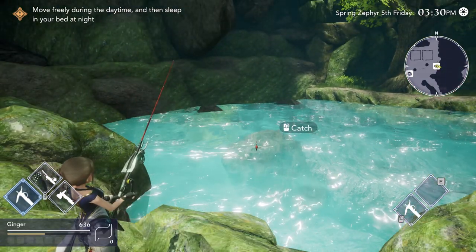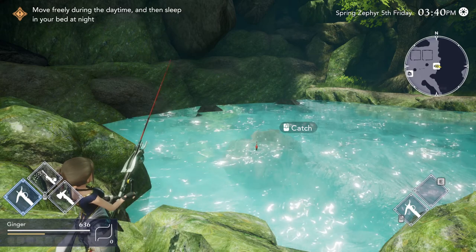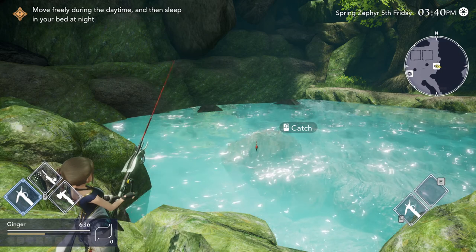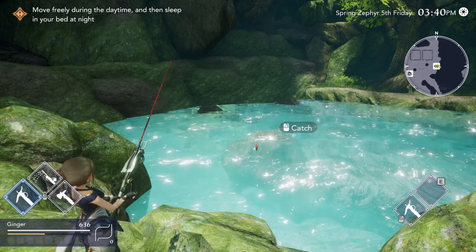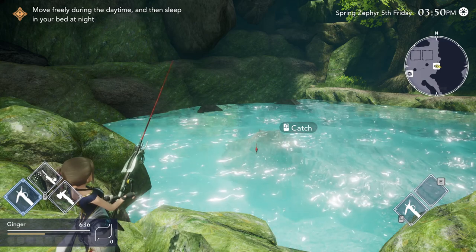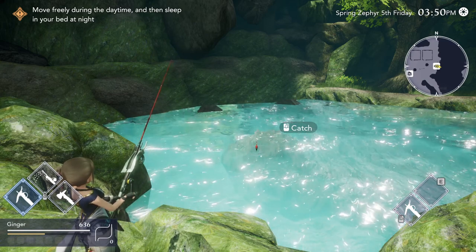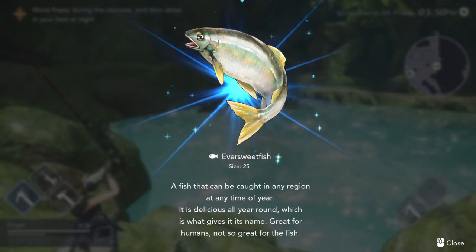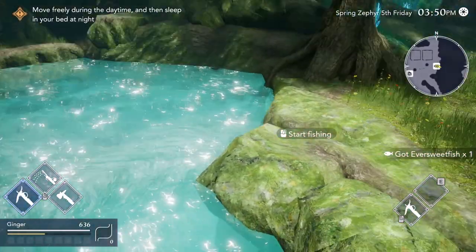It's just right-click, and then don't fall asleep — wait to right-click again, and that is about all there is to it. There's going to be some gentle play in the bobber, but we are not looking for that. We are looking for a big splash like that, and then it's a right-click, and you catch your fish. And that is how you fish in Harvest Ella.